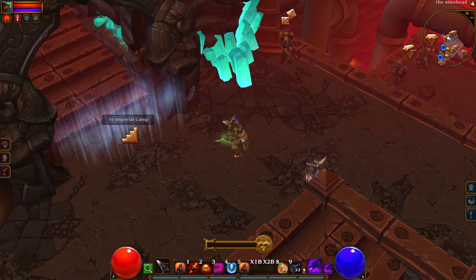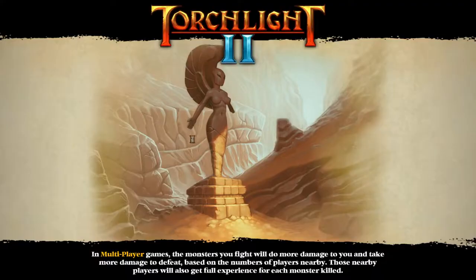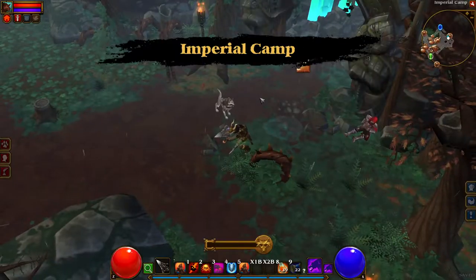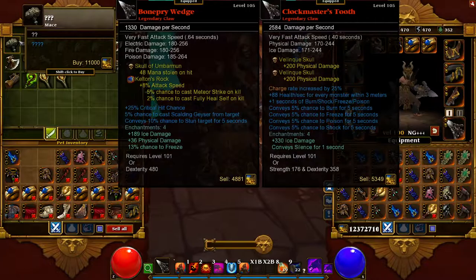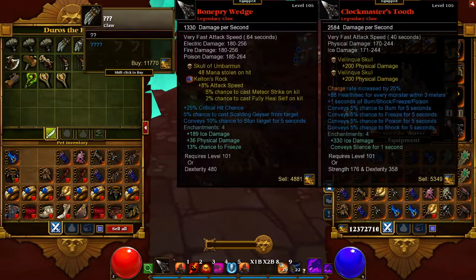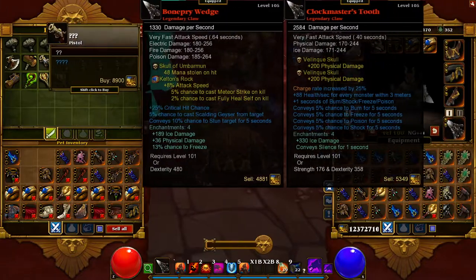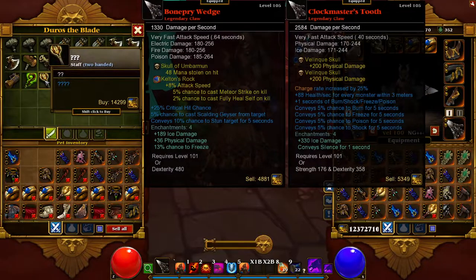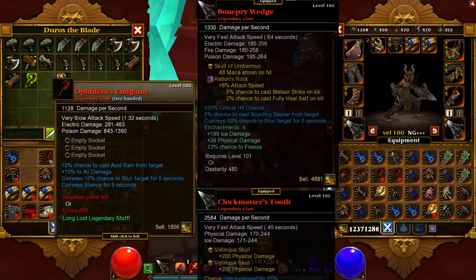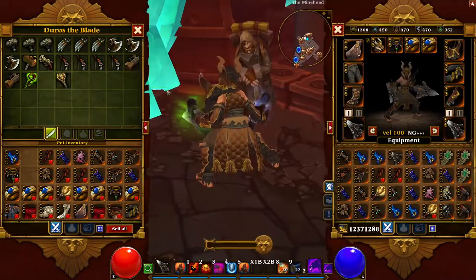The best place to do this is Mine Head, because if you leave to Imperial Camp and go back to Mine Head immediately, this is how you can refresh his inventory over and over. So you can go in here and look for those prices. This is one right here — we're lucky, very lucky, because I normally do not get them back to back. I sometimes have to load it 30 times to get a new one.